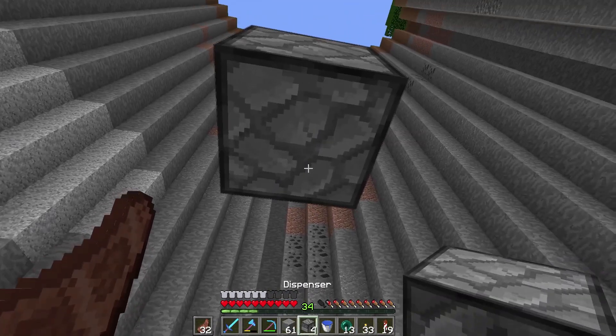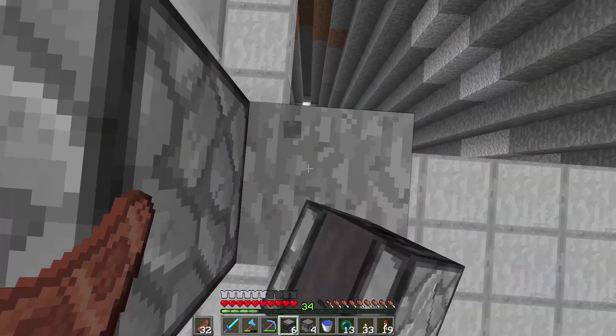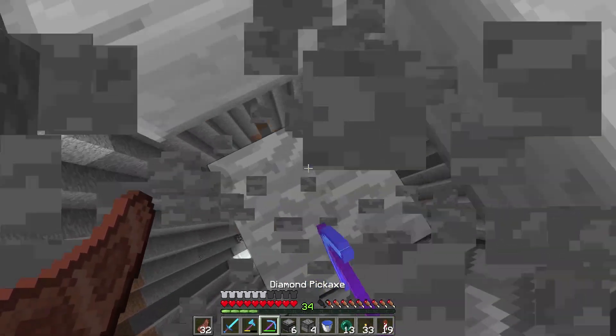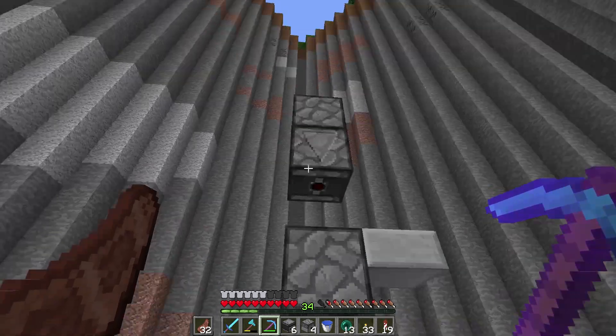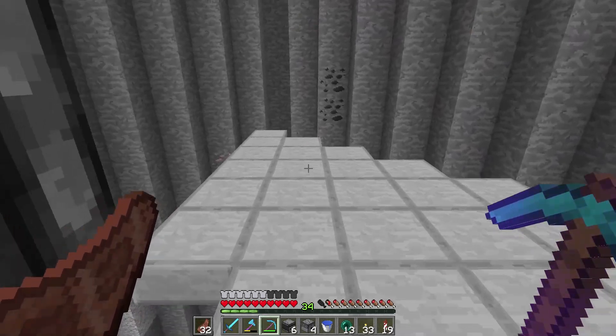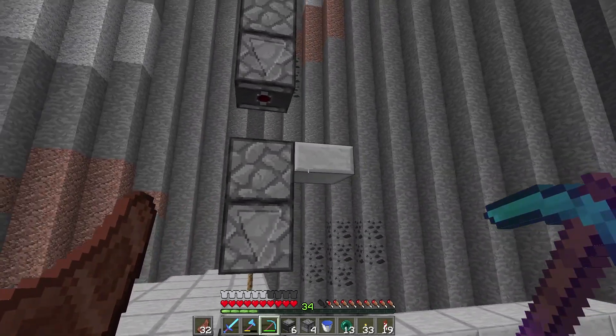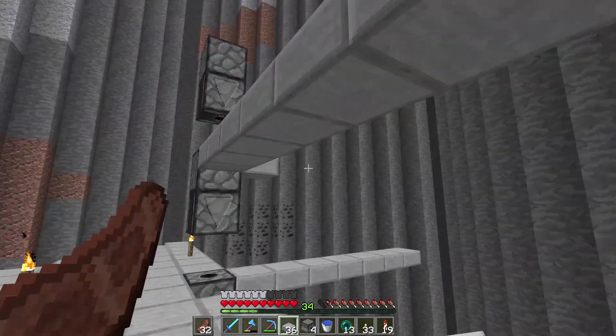I actually want to be down here. Let me grab my observers. The next step is to put in some of these platforms — I'm going to put in probably around seven, eight, or nine, somewhere in that range. Once I get that done, we'll work on the next part, which is how we collect our future items.